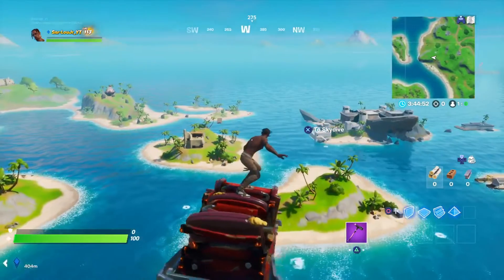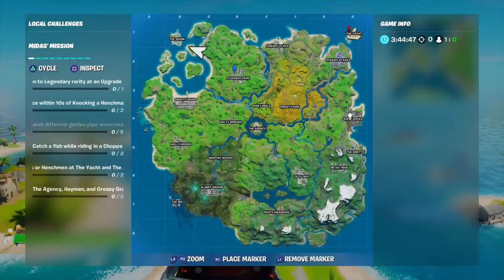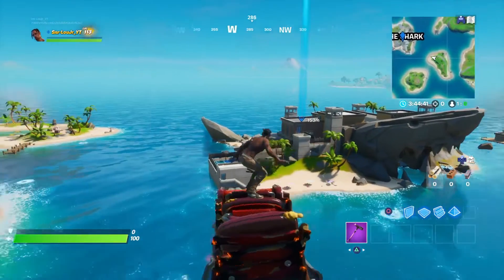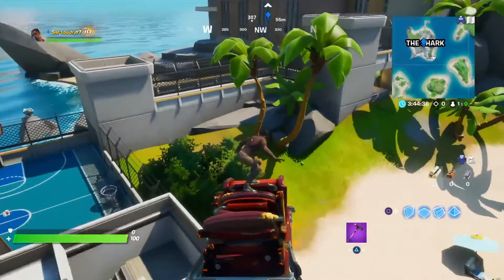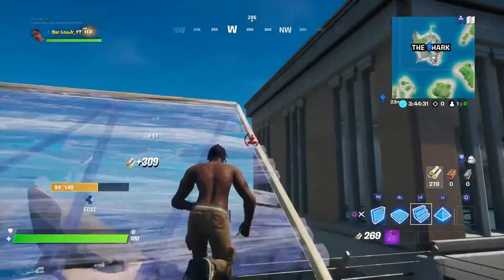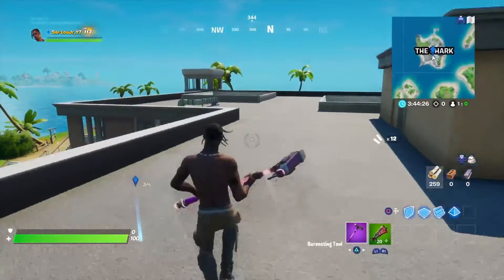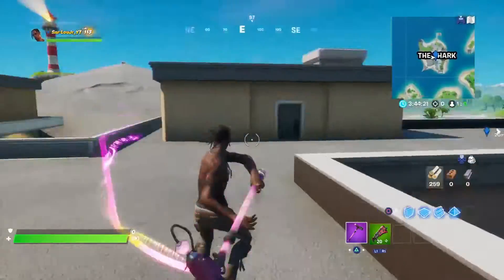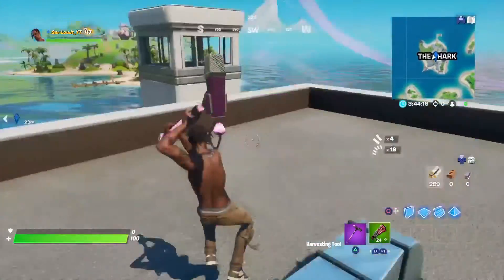Once you're about to drop at The Shark, you're going to want to land right here — I'll build up to show you. There's a henchman that always runs past so you can get a heavy sniper there. There are gun spawns all around here. The henchman on this little roof only has a pistol, so you can kill it and get the heavy sniper.